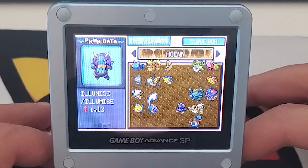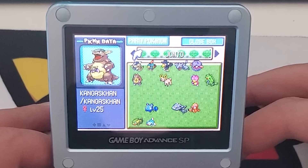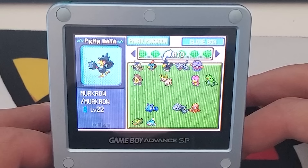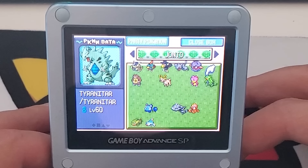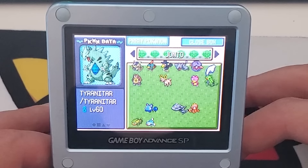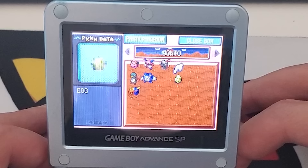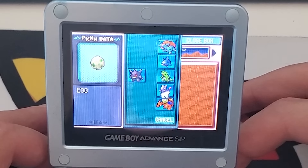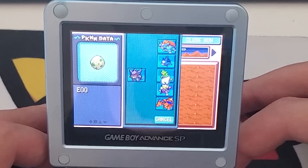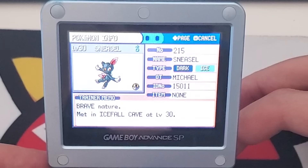This next box is called 'Jonto' — I'm assuming I meant to write Johto, but I was young. The organization wasn't great; Kangaskhan is definitely not a Johto Pokémon. We have Natu, Murkrow, Furret, and another Tyranitar — I loved Tyranitar back in the day, especially its ability that automatically summoned sandstorms. There's also another box called 'Jonto' with an egg I've left there for years, probably since 2009 or 2010. I need to hatch it. Oh, and a Sneasel — still one of my favorite Pokémon, and now with Weavile it's actually pretty good.